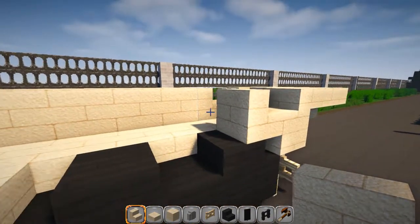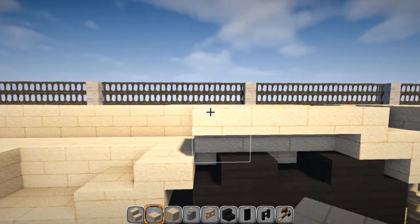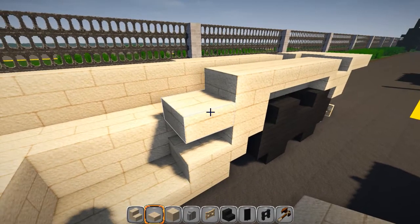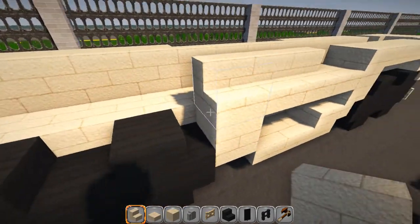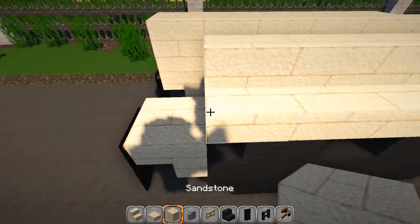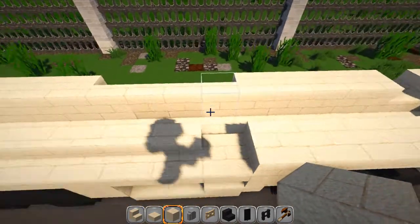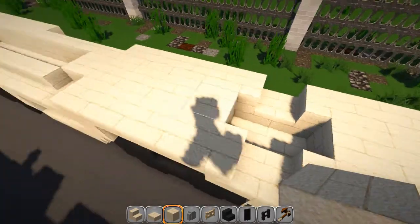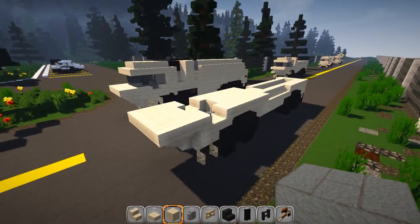Going around to the other side, we've got three upside down right here — one, two, three — and then a solid block, a slab, and then seven regular stairs — one, two, three, four, five, six, seven — and then a solid block at the end. Put one in between here and then one up in between here. Go ahead and fill this in solid behind here all the way up to these stairs. That's the bottom part of that platform.